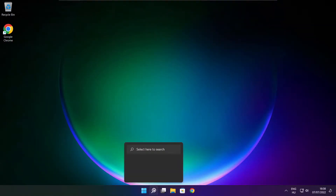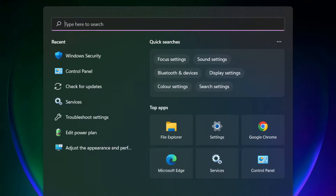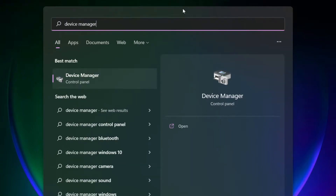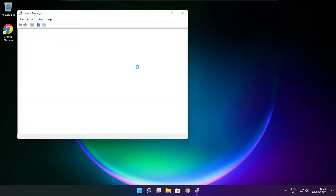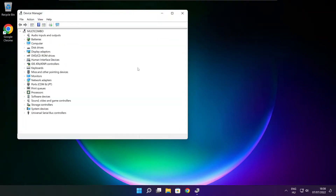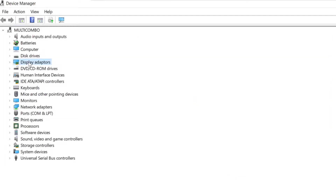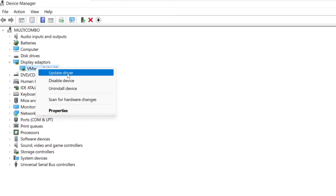Click the search bar and type Device Manager. Click Device Manager. Click Display Adapters. Select your display adapter. Right click and update driver.